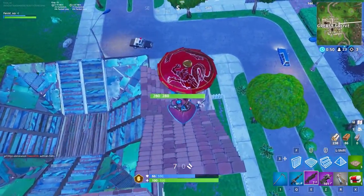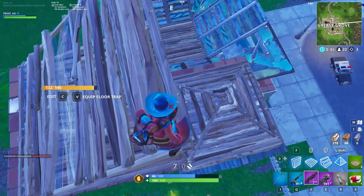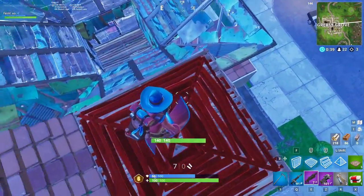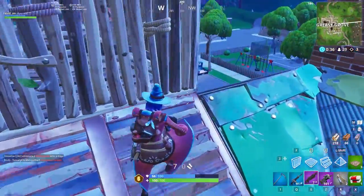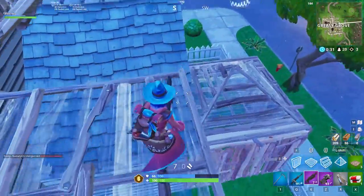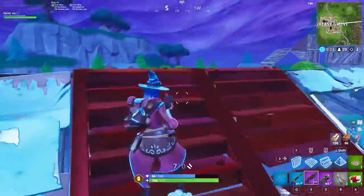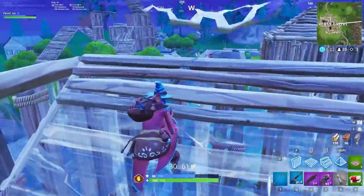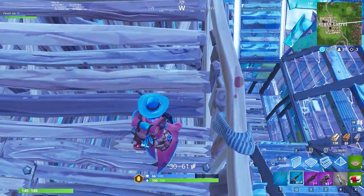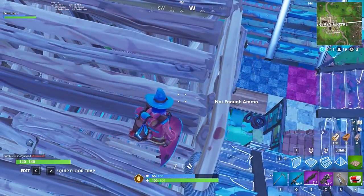You immediately drop onto this player. Still playing pretty aggressive — these lobbies aren't super stacked and I want to get the 7-kill threshold for maximum elimination points. It's still pretty early in the skirmish and I want to optimize my points. I can tell this player is pretty good already, because he immediately broke down, edited down, boxed up, broke into the house, and really made his position unknown. It was just a good disengage.